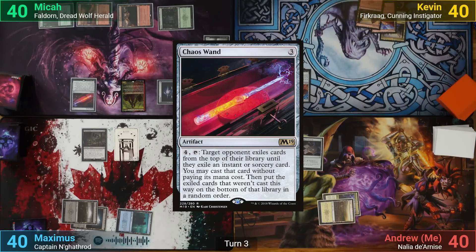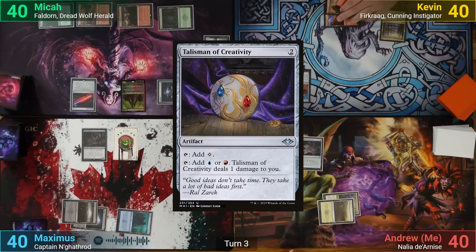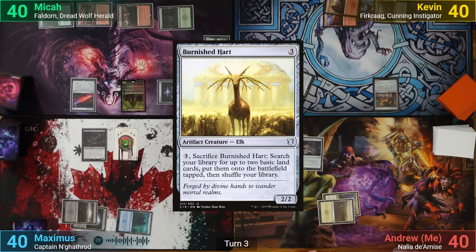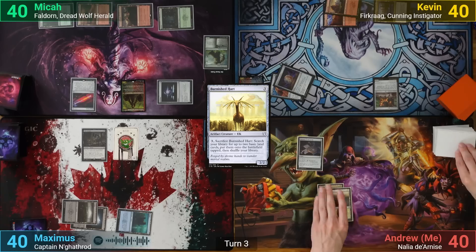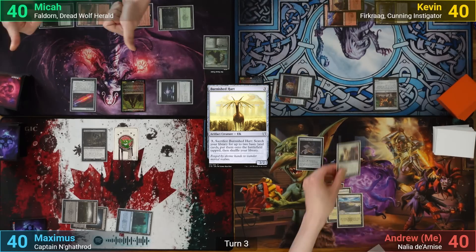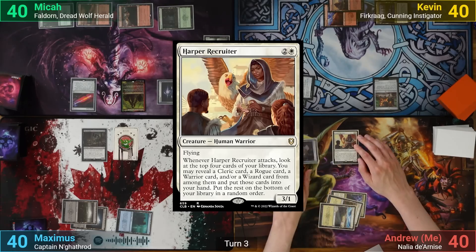Kevin has a Mountain for turn and then casts a Talisman of Creativity. Once that's resolved, he casts a Burnished Heart and passes turn. I play a Plains and bring out the 3-drop Harper Recruit, and ship the turn.